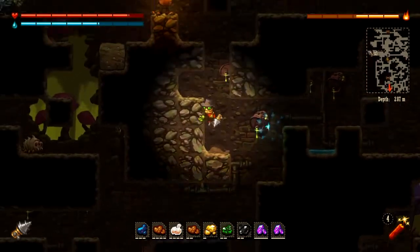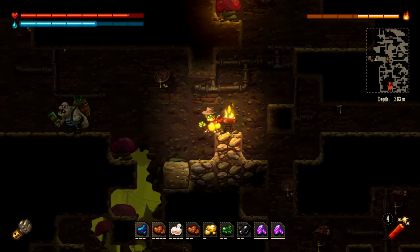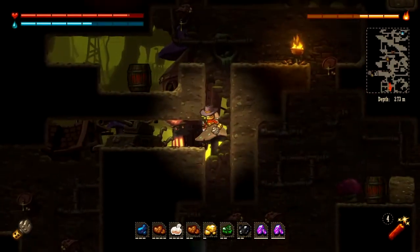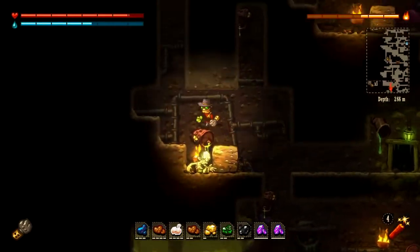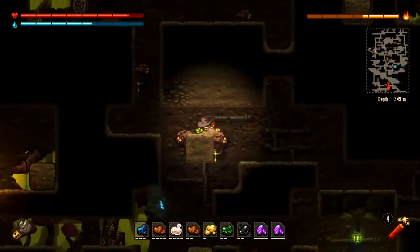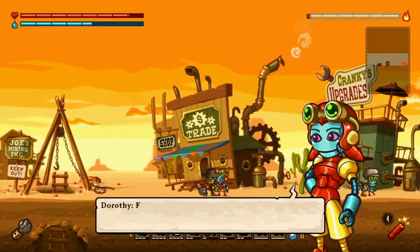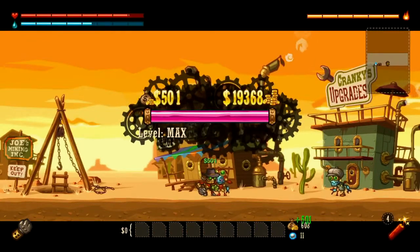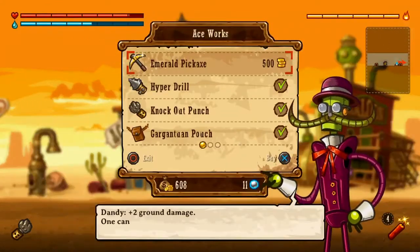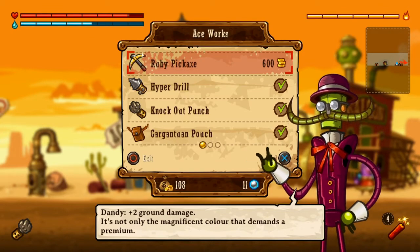I need water anyway. There we go. Okay, let's see what we got. Ruby Pickaxe is $600 — we don't have enough for that. When we come back, more of this. Bye, everybody.